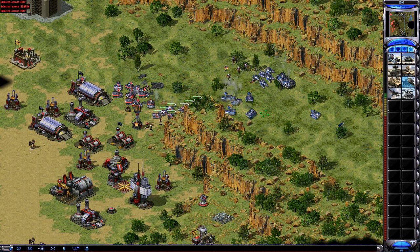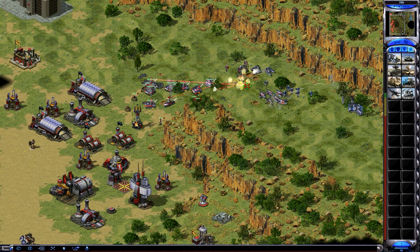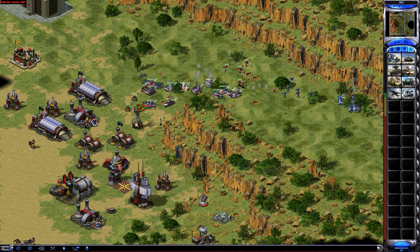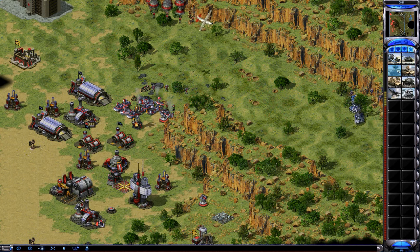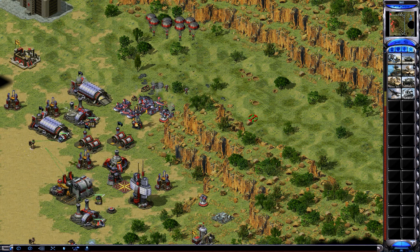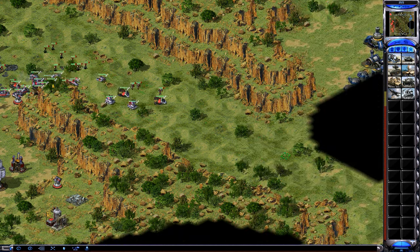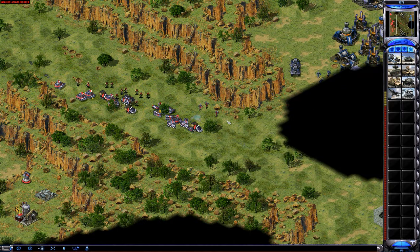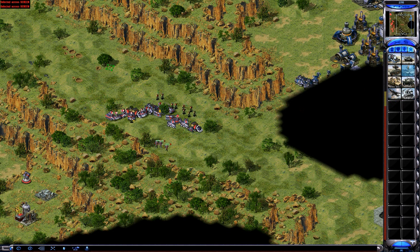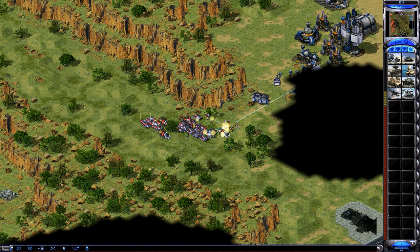Those racketeers actually kick ass. There are his racketeers now. I've got the regeneration and he doesn't, but he's got repair IVs. Even though I've got the machine shop, I don't want to bother with extra repair from the engineer. I think I'm just going to go attack - he lost quite a few prism tanks to my racketeers. Even though he had his racketeers, I had regeneration and he didn't.